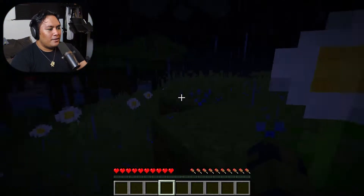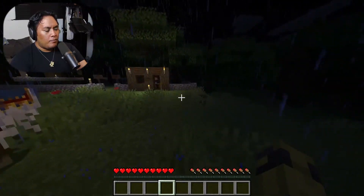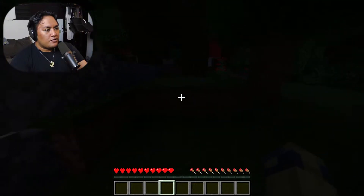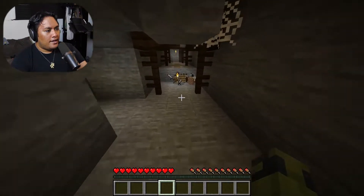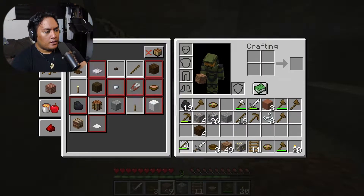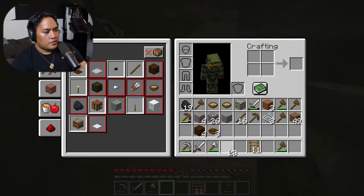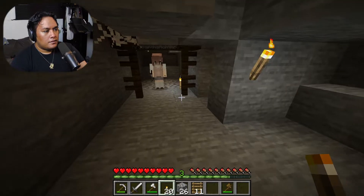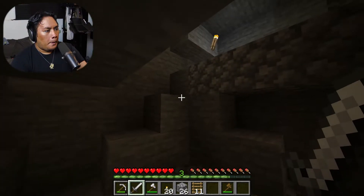Oh my gosh, respawn! I put up a wall. Okay, I can get my stuff back right - not all of it, most of it? You can get all your stuff back and most of your experience. I'm just headed straight back. My goodies - sweet! I'm putting iron sword there, iron pickaxe there. Oh, I know why - it was two spawners right next to each other. That makes sense, that was way too obnoxious.